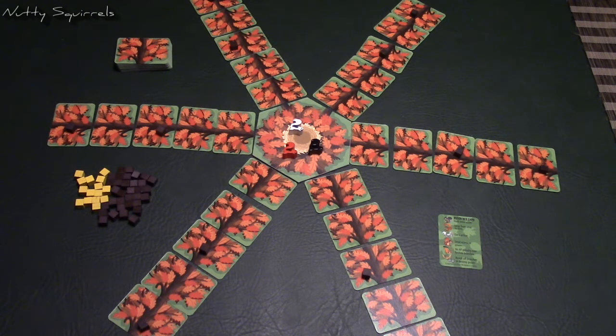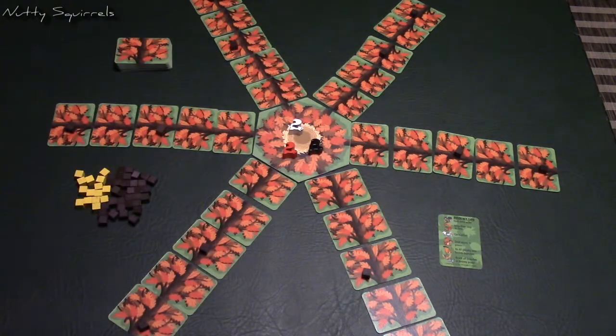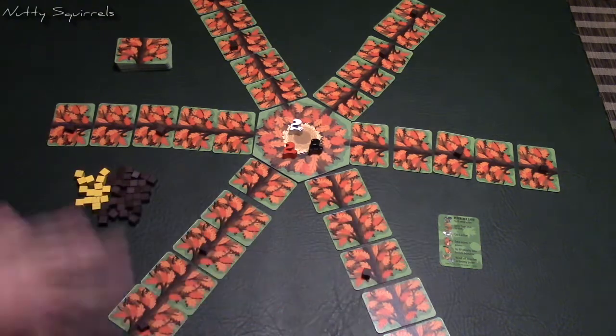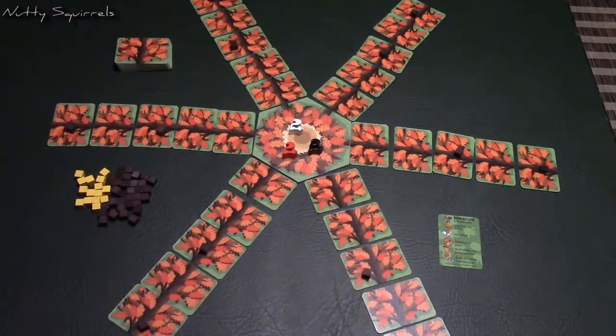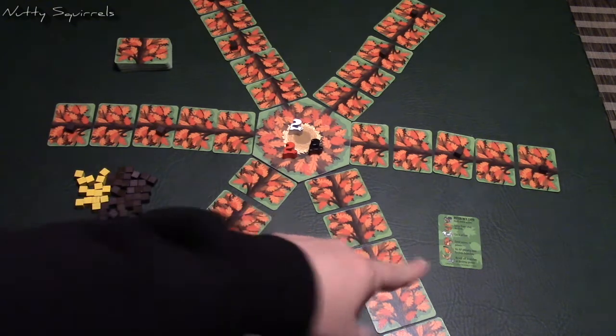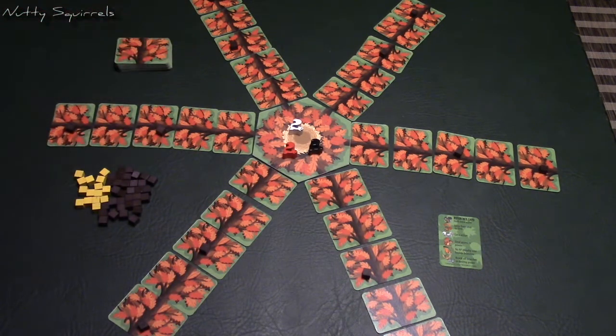Each player gets a player board that matches the color of their squirrel, and each of the branches will have five on there, seeded with some acorns according to the instructions. You also get a player aid, and any additional cards will be placed off to the side.